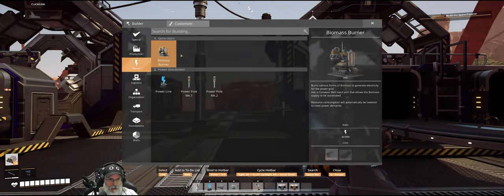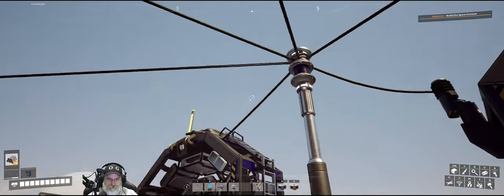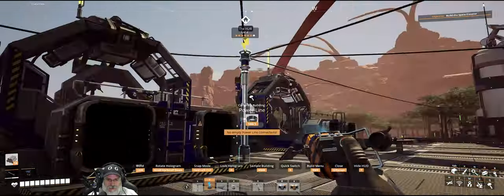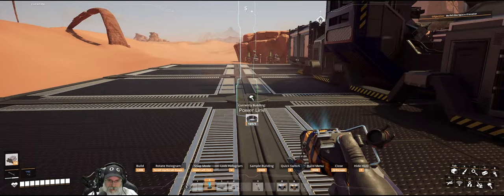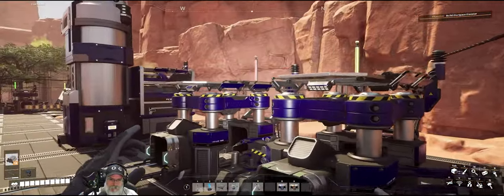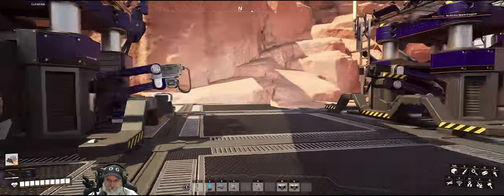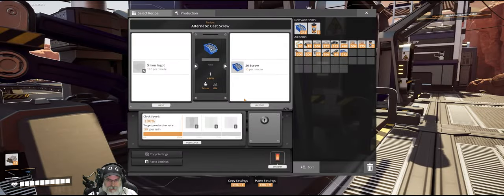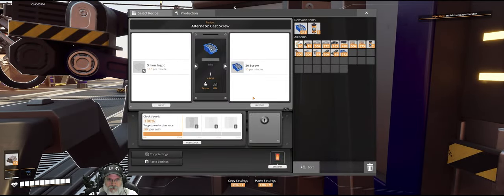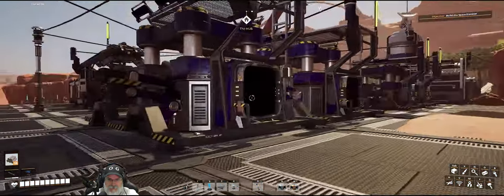We'll just have this rotor machine run at half capacity. When we set up our permanent setup we won't do it that way, but for here we'll be fine. Let's upgrade this to a Mark 2 belt because we can — I love that. You have six out of seven slots, and we still need to get power to you. Let's bring the power out here and power you up — that needs power as well.